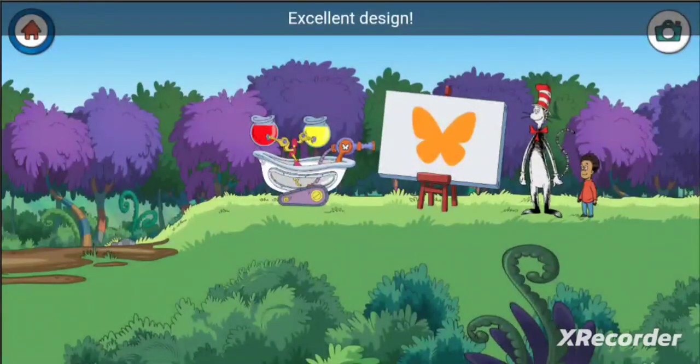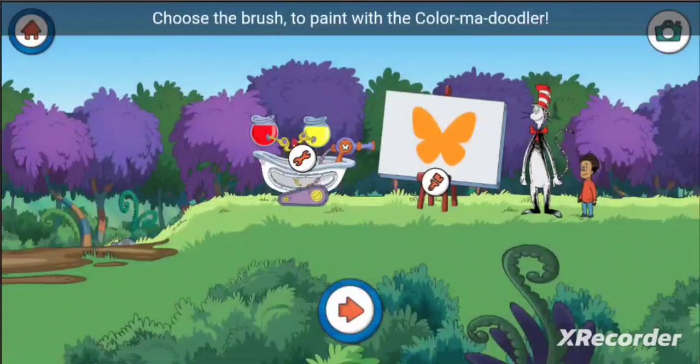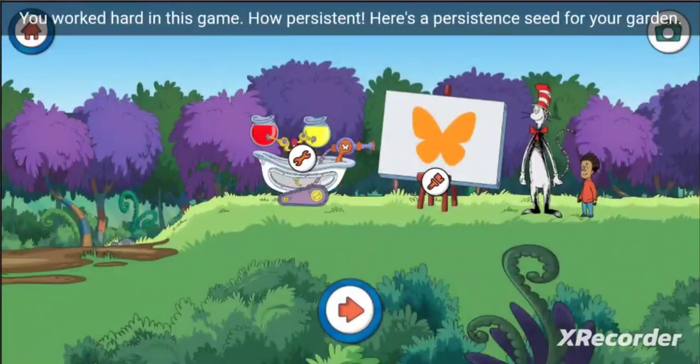Excellent design! Oh, that's a cute butterfly. Choose this button to change this mix-a-mover, choose the brush to paint with the color-ma-doodler, or choose the arrow to start over and paint somewhere else. You worked hard in this game — how persistent! Here's a persistence seed for your garden.